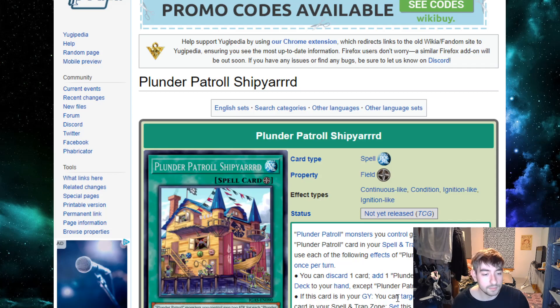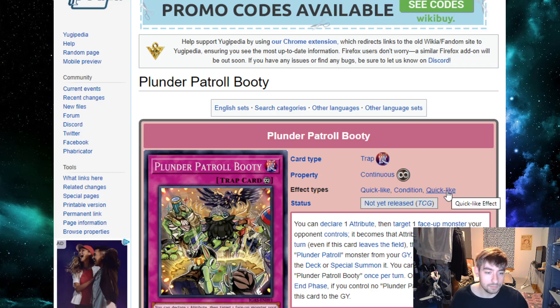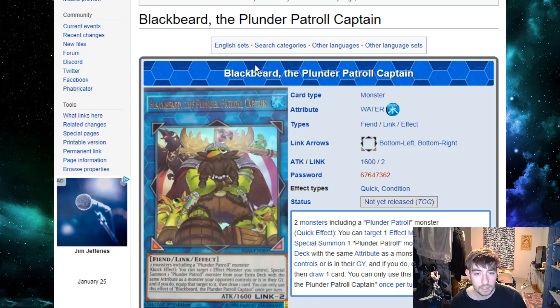If the field spell is in the graveyard, you can send a Plunder Patrol card from your spell and trap zone to set it back to the field and bounce the card you had on the field back to your hand, which is even better. Plunder Patrol Booty changes the attribute of a monster on the field, which is incredibly strong — since the main deck monsters summon based on your opponent's attribute, you can change it to whichever one you need at any given time. It also can take a Plunder Patrol monster from the graveyard and either shuffle it into the deck or special summon it, making it great in a grinder game.